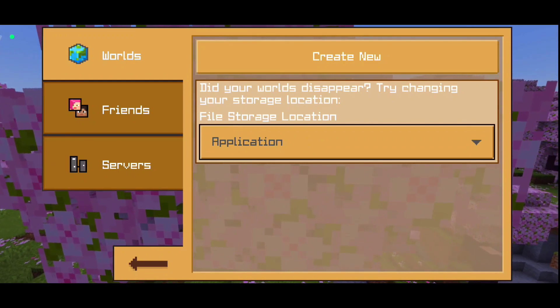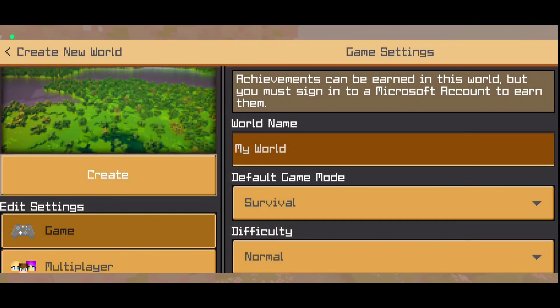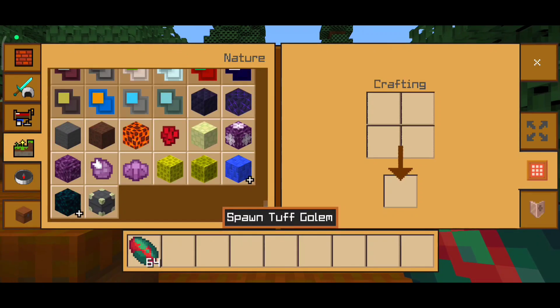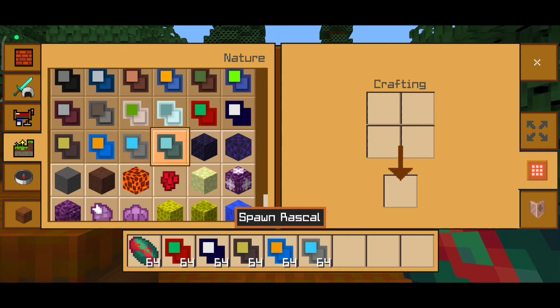We've got the options, servers, and friends. Now let's create our world and see what we've got inside. I really do want to see those new mobs. We've already got the sniffer egg. Let's search for camel. Wait, there's way more mobs than I expected — there's the ravager, an iron golem egg, a snow golem egg, a sniffer egg, penguins egg, armadillos egg, crab, and there's also a tough golem and a rascal. Wow, there are a lot of new mobs.